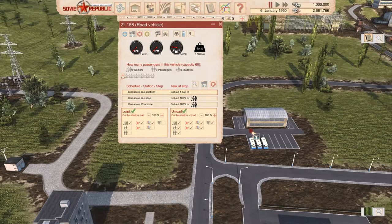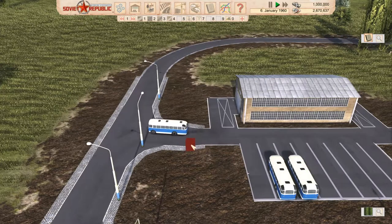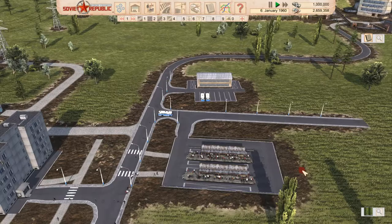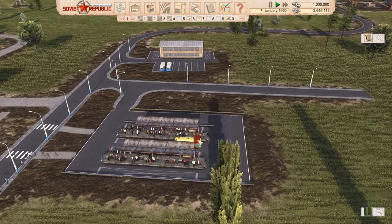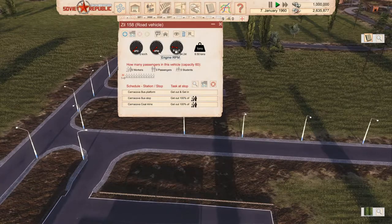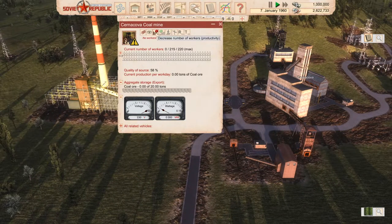Let's copy the schedule to the other buses and launch the first one. Beautiful — the diesel fumes coming out! There it goes, taking the first load of workers up to the mines. We can begin harvesting coal ore. It's loading up — 60 full — and there we go. Oh that's beautiful.